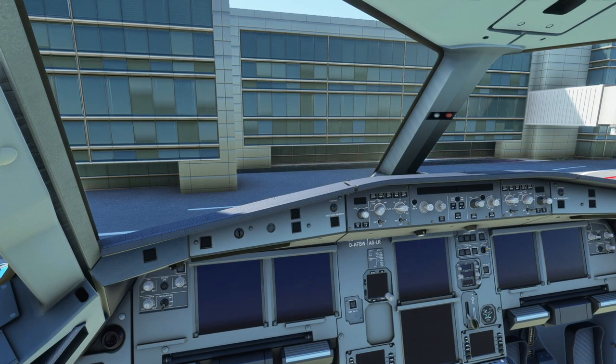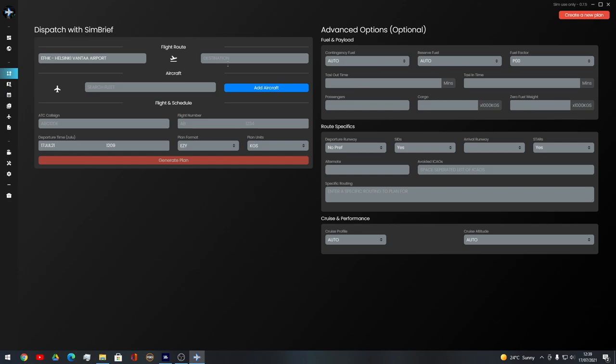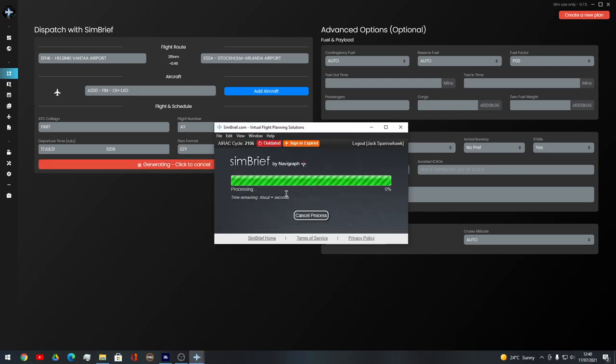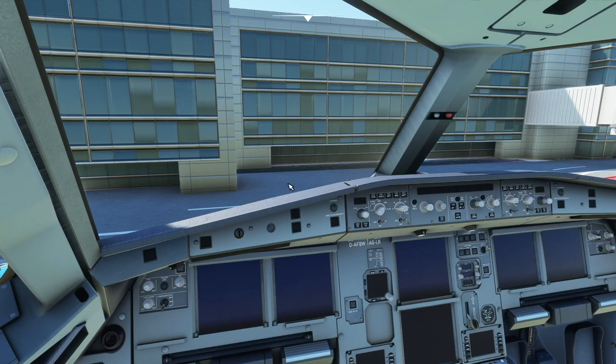We're heading over to Sim Toolkit Pro — you don't have to use this, you can choose different flight planning software, but I'm choosing this one. We are heading from EFHK. In the description I'll put some places to get your flight plan. You can use SimBrief, which is what Sim Toolkit Pro uses — it's like a full EFB. Helsinki to Stockholm, Finnair 1 Tango. We click Generate Plan and it pulls from SimBrief. Here's our route for the day.